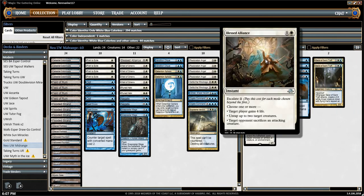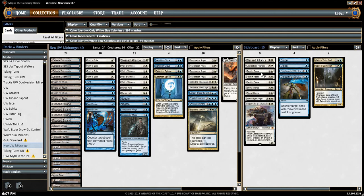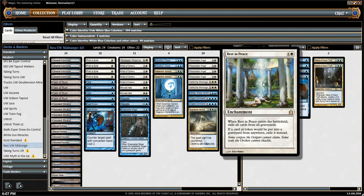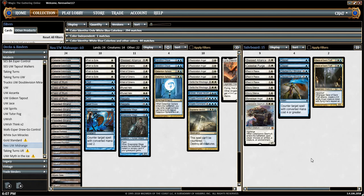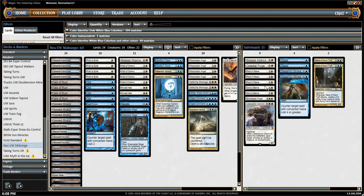As mentioned, Blessed Alliance — I love this card. Celestial Purge is a really good catch-all answer for a lot of very troublesome, hard-to-deal-with red and black permanents in the modern format. Running three Rest in Peace right now because the meta is very heavy with graveyard interaction, so we want to be able to shut those decks down. A couple of Stony Silence, since there's some artifact-related nonsense floating around. And another big angel in the sideboard.